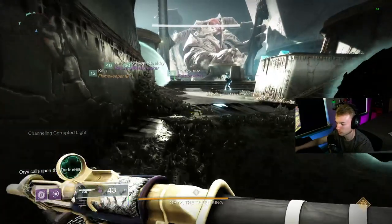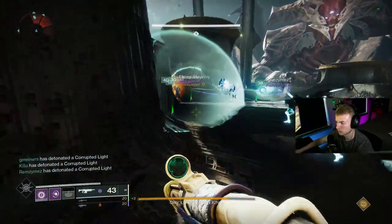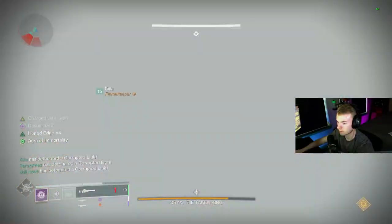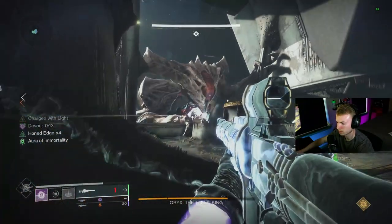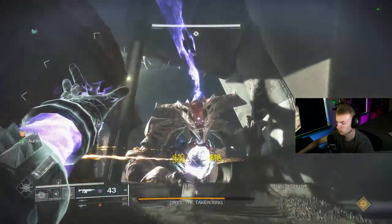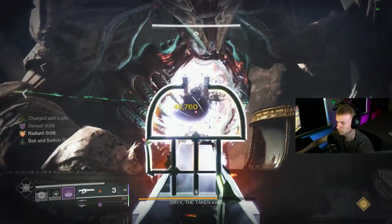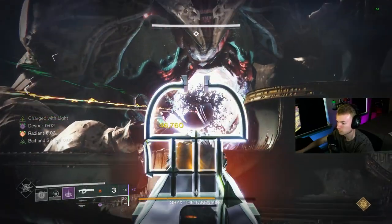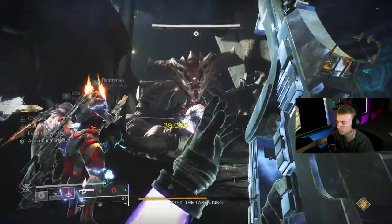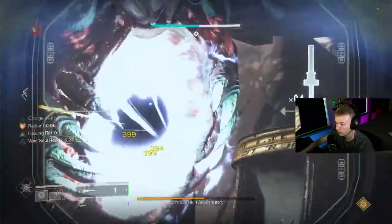From here, wait for Oryx to slam his fist, and then have each player stand in their Blight until it says their name and shows that they detonated it. If you fail to detonate a single Blight, then Oryx is going to wipe you, and the number of Blights that you do detonate will also correspond to how much time you have to deal damage. After this, immediately run back into the Aura in mid to prevent dying from the Blights, and start dealing damage to Oryx. Also note, if someone who is typically at a plate is holding the Brand, one of the Flex players should go and activate their Blight.